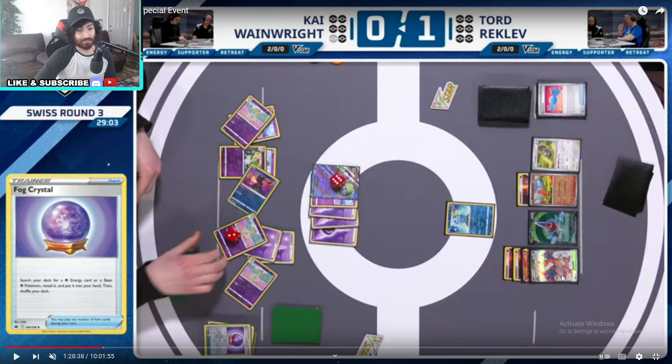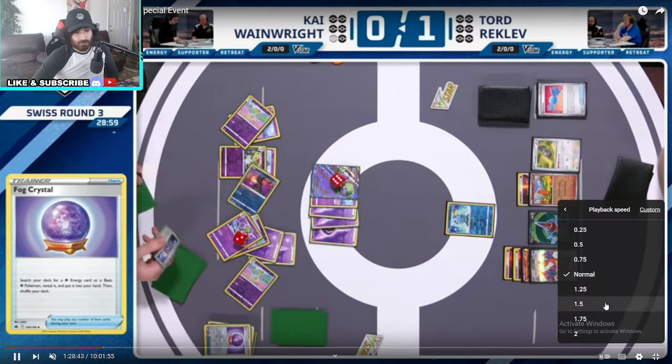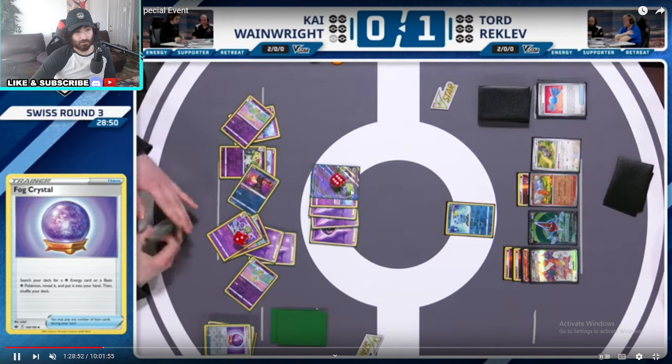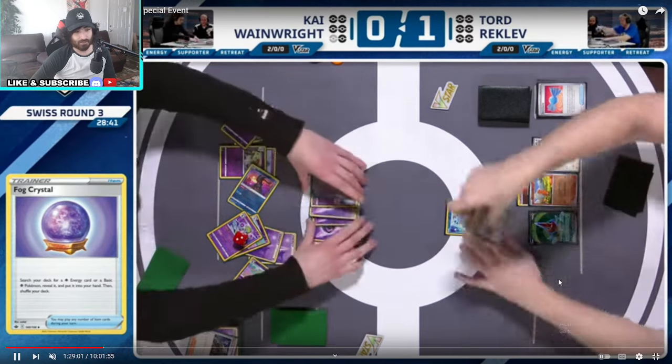He wasn't completely relying on the Charizard EX — he was relying on locking his opponent out of the game. But Charizard EX is there for certain matchups. So what he would do — in this gameplay if you see this — he actually evolved to the Charizard EX and then put the extra energy on the Charmander instead of putting it on the Sobble to move forward so he can get the KO. But this is genius and you're gonna see why in a second.